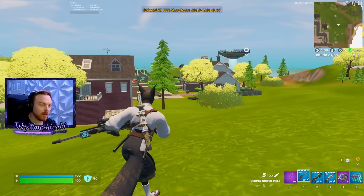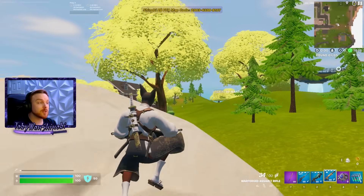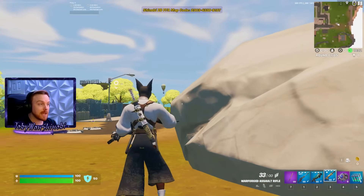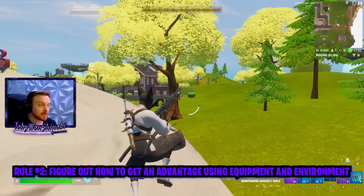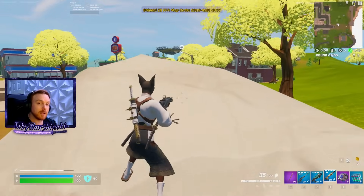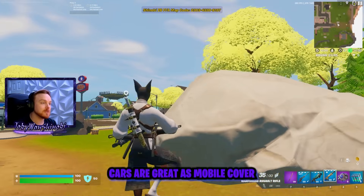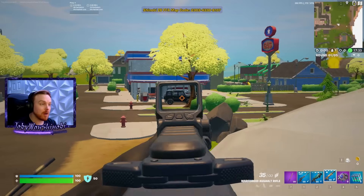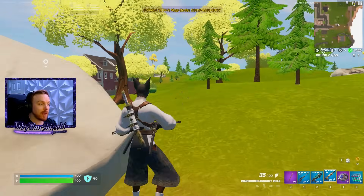A more seasoned, high-skilled player has that third step in mind: finding an exit. So let's return to step two. Say we know there's a player on this house holding high ground. We've scanned our environment and we know that player is there. Now we've got to find an advantage against them. I see a car right there, which is an advantage in a lot of ways — it's mobile cover. You can drive it around, get behind it, use it as mobile cover, get different angles on the person on the roof, and bait them out. And number two, that's an exit as well. If things go wrong, I could exit with that vehicle.